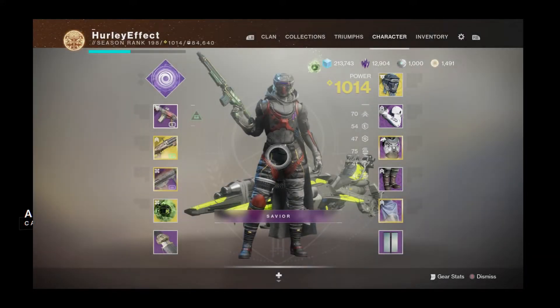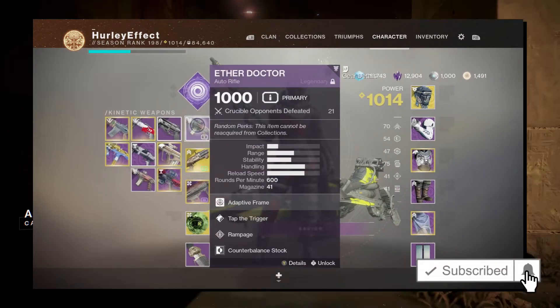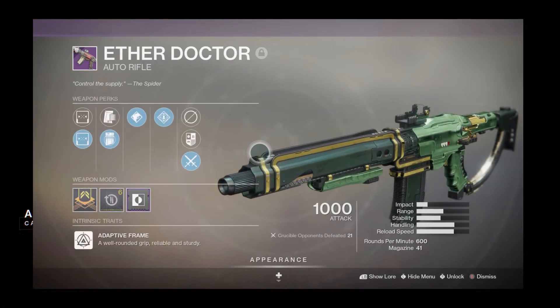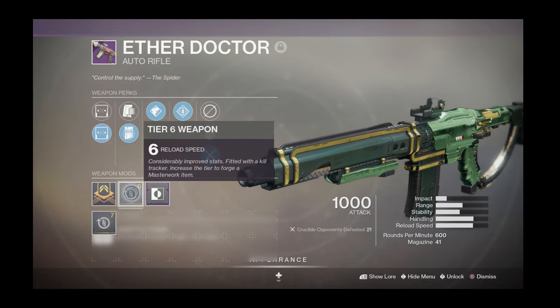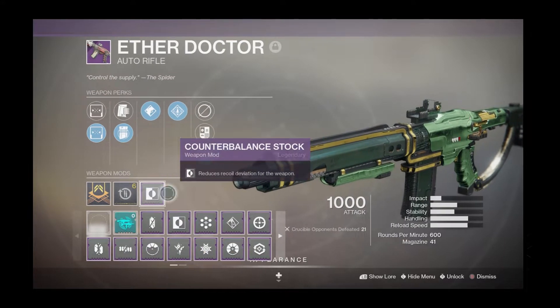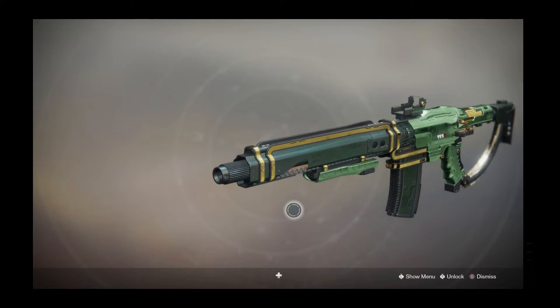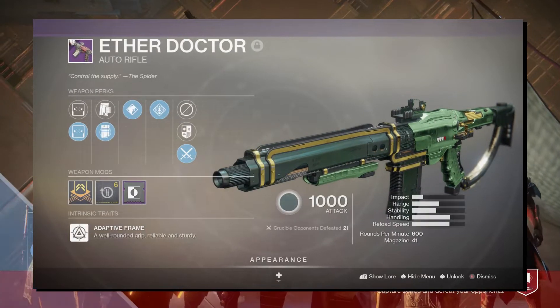Hey everyone, welcome to today's video. Season of the auto continues and we'll be looking at the Ether Doctor. This one has Tap the Trigger and Rampage on it, 600 RPM model. I've also got Light Mag, masterwork for reload, and Counterbalance Stock. Ether Doctor is kind of an ugly weapon by itself — you've got to put a shade on it, that's the only way it's gonna look good.